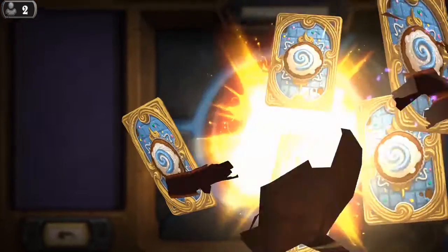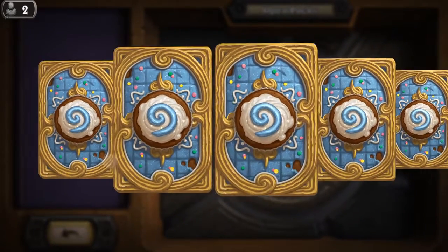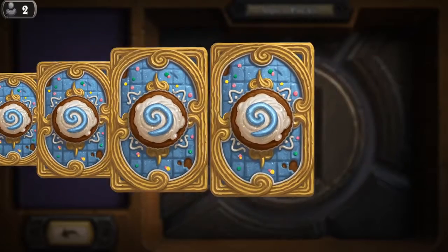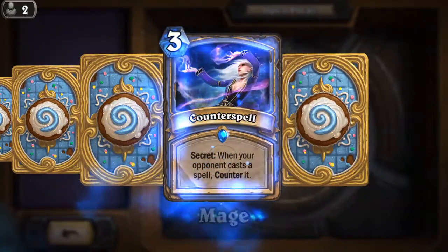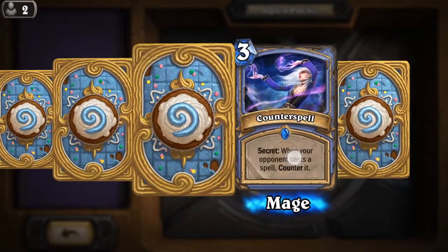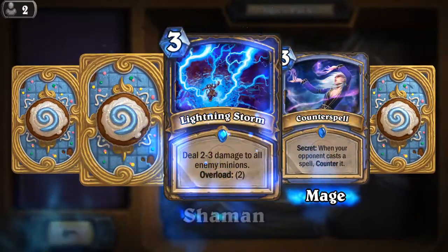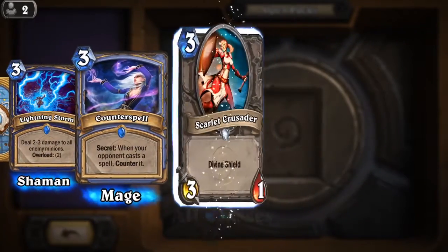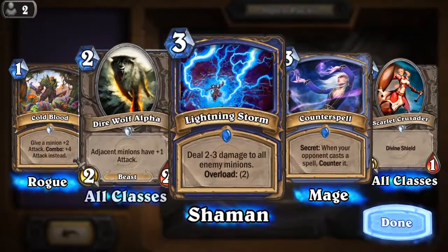Last classic pack. Regular, regular. Rare. Regular. Rare. We'll open up the rares first. Counterspell. Sweet. Lightning Storm. Striker Silver. And Dark Wolf Alpha.